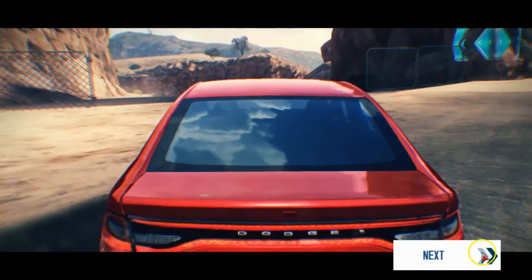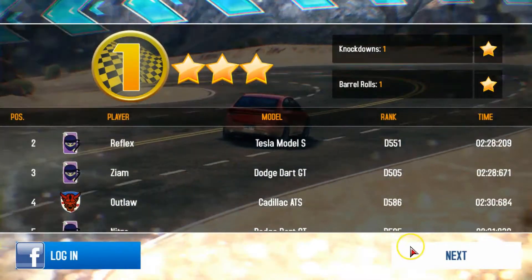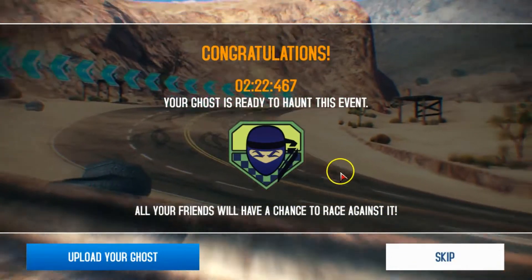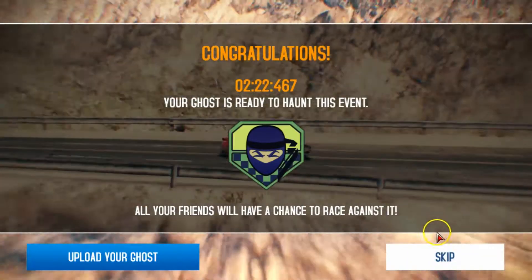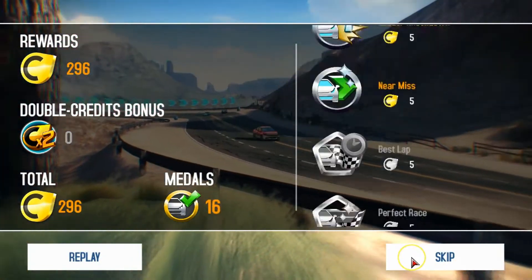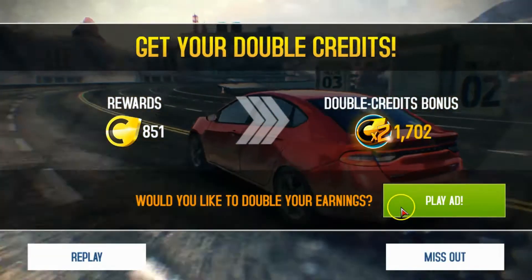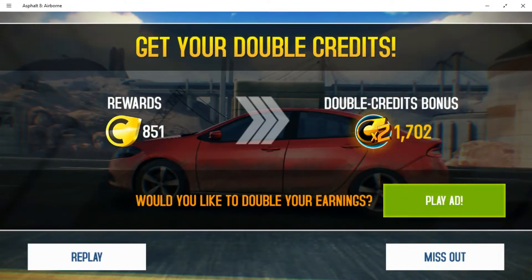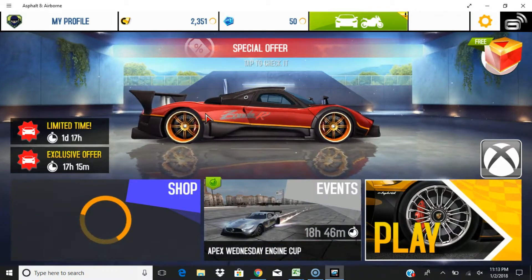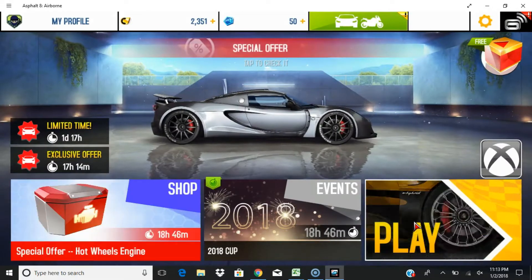This is single player, not multiplayer. I will do multiplayer once I rank up, once I have Class S cars. Your ghost is ready to upload — skip. Your ghost is like your best time you can beat. 851 credits. Rewards — double credits bonus, okay I'll play an ad, but I won't make you guys watch it. Okay, so now I do have 2351 credits. It's not enough to buy this Audi R8 e-tron, so I'll play another race.